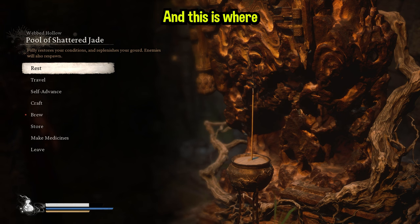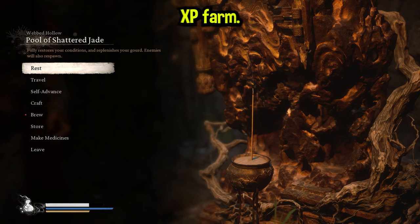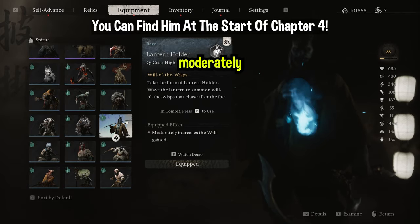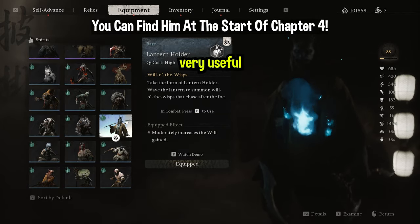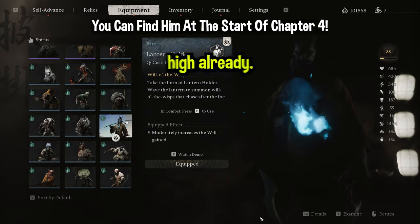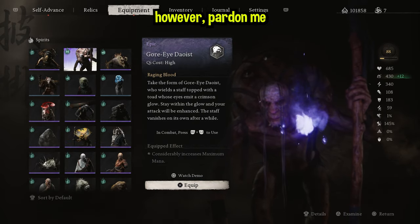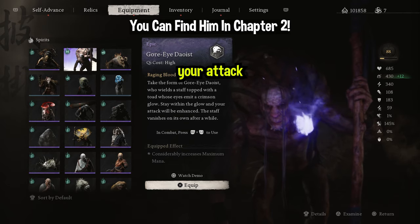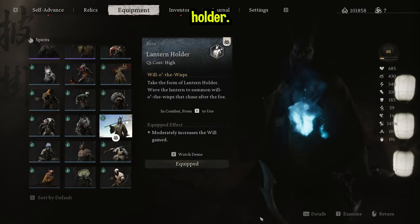We're just going to rest up here and get set up for this XP farm. There are a few spirits you can use depending on where you are in the game. The Lantern Holder, for example, moderately increases the will gain — very useful if your attack is already pretty high. If you are slightly under-leveled, use the Gore-Eye Daoist because he will increase your attack when you're in his circle. But ideally you want to be using the Lantern Holder.